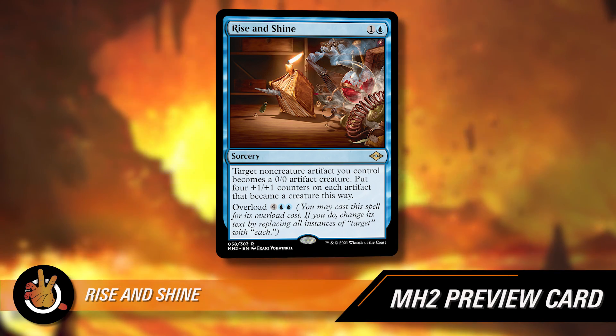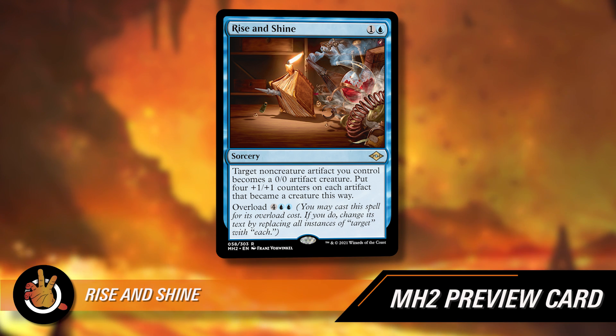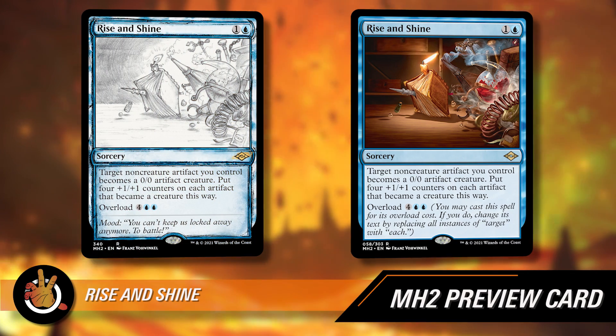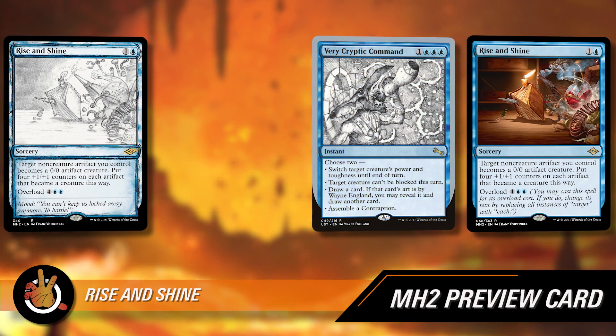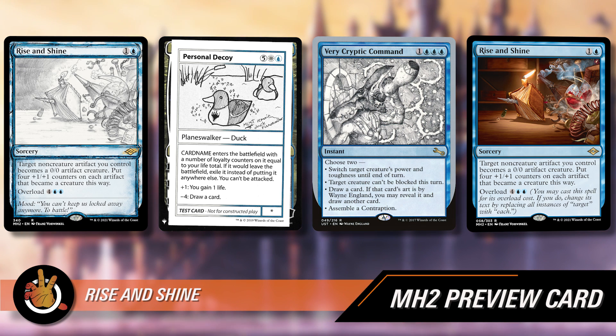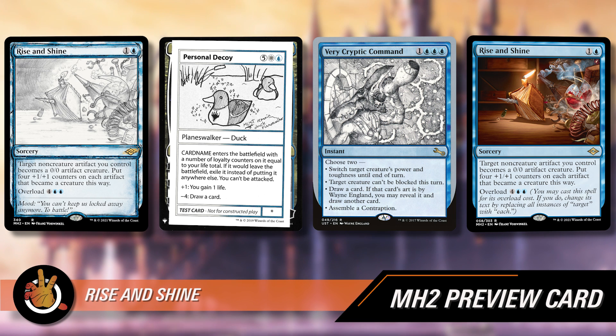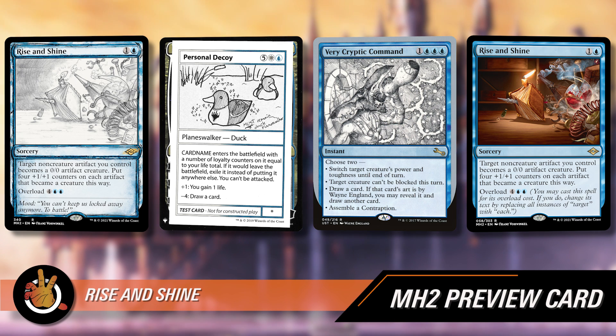One thing I want to note is that in Modern Horizons 2, certain cards have an alternate art version — a sketch version. I think they did it with Unstable, and mystery boosters do something like that too. Anyway, Rise and Shine has one of those. So we'll put both on screen. If you're watching on YouTube you're going to get to see the showcase art. They're going to have collector boosters filled with crazy arts and all sorts of good stuff — though we're not promising which version comes in which product. We don't know. But it is available somehow.